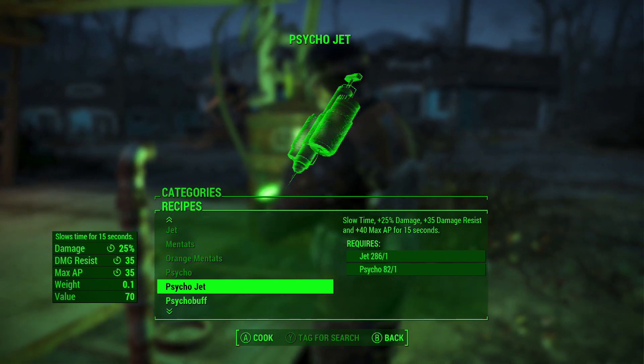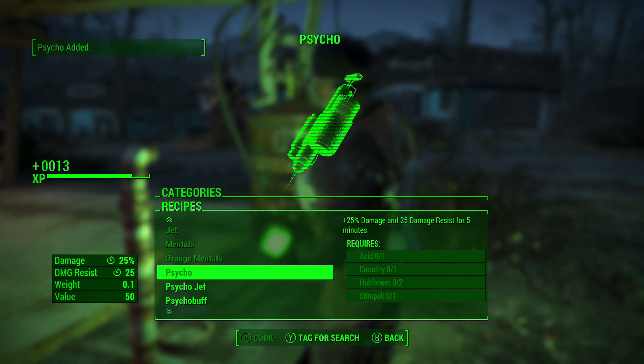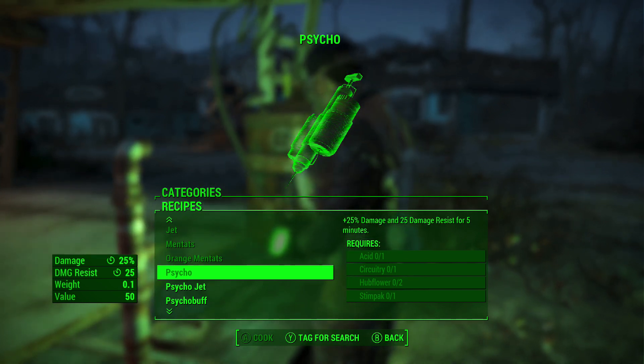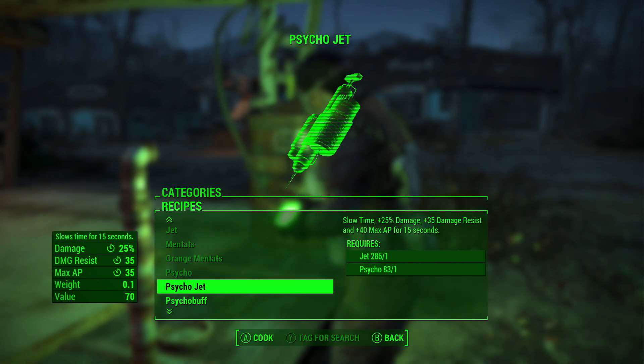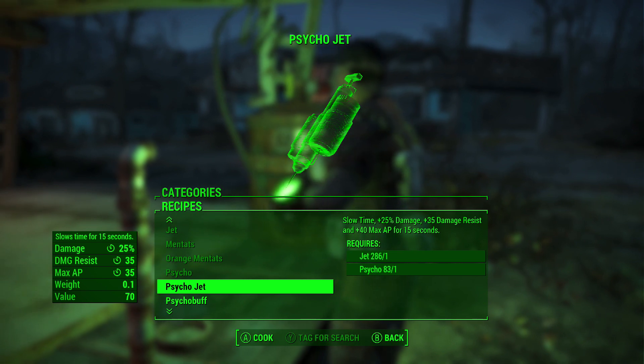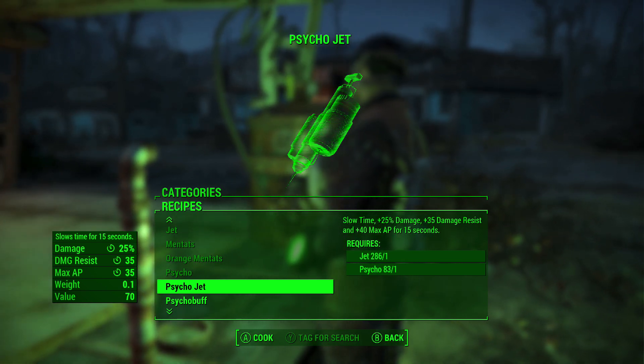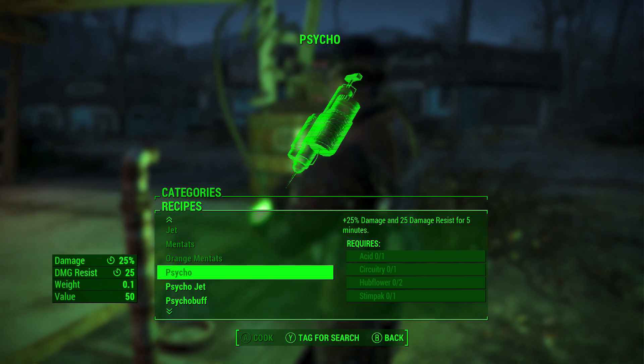Let's do this one more time. I missed the timing on it — there we go, got it the second time. It says make Psycho Jet, however it has the green box below that highlighting Psycho, the item we actually want to do it with. We'll confirm — left hand corner says Psycho was added, no resources were used. Hovering over Psycho Jet again, we can see we have the same amount as before: 286 Jets still, and one more Psycho than we did, because that is what we're doing the glitch with.